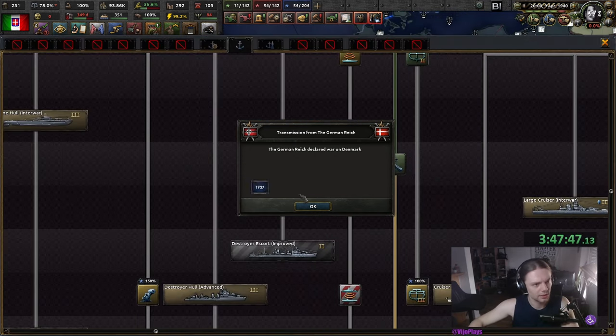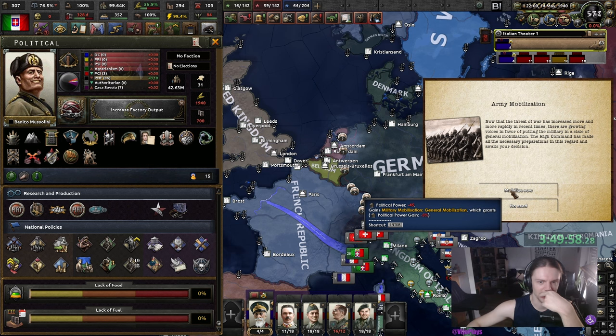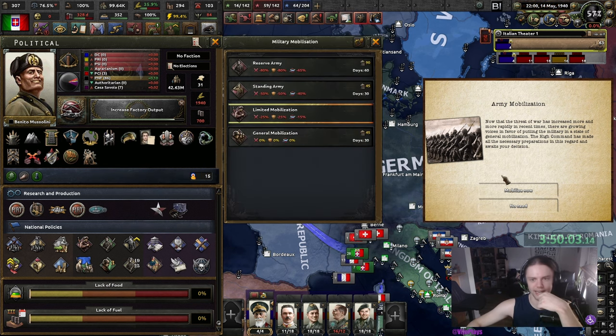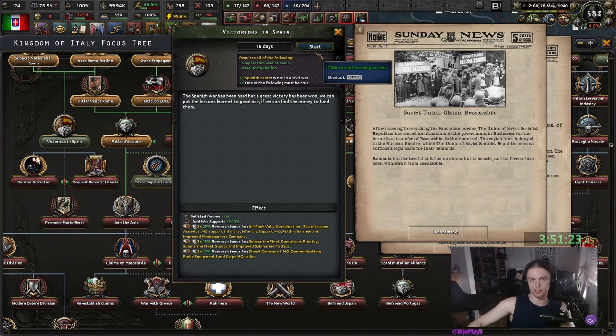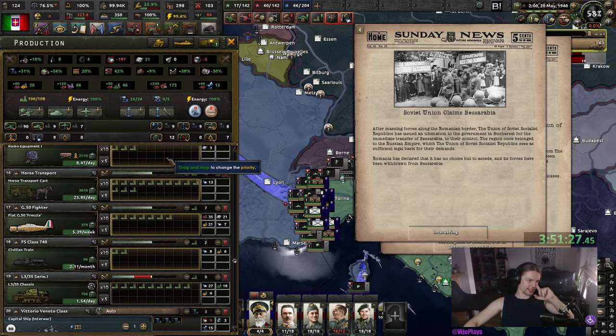I would like to make an announcement to the Bundeskriminalamt — the previous clip was just a joke, you don't need to send a Sonderkommando. There we go — the Weserübung is kicking off. Still feel like that took way too long. We can start general mobilization — yes, I really want that. And we can get some war economy going. Let's do 'Victorious in Spain' and then after that we can do our focuses to join the Axis.